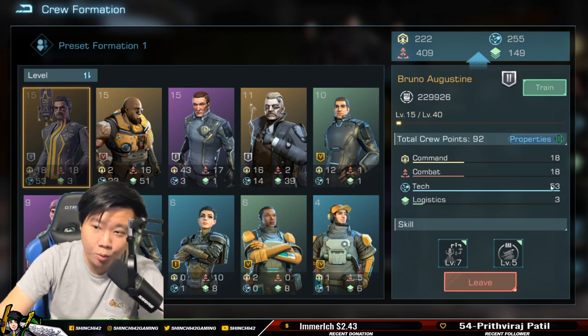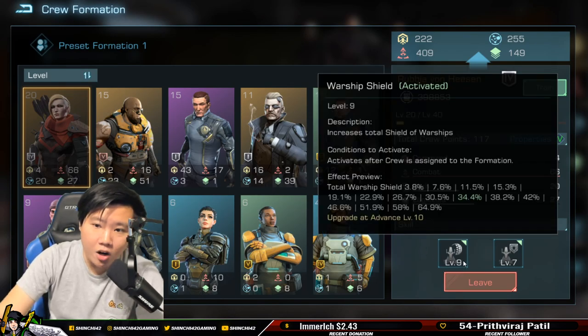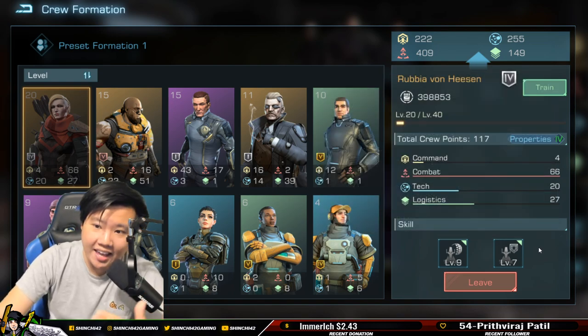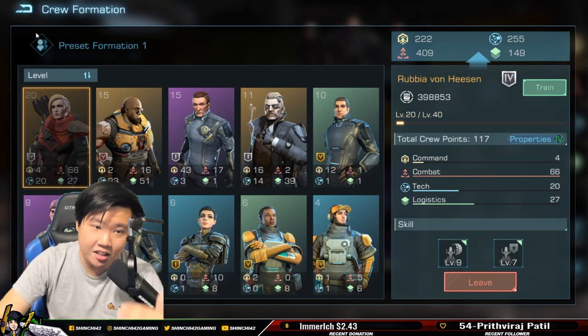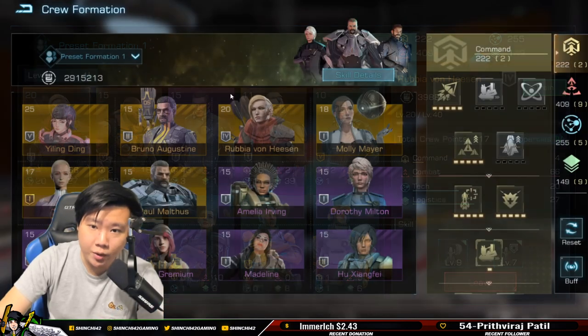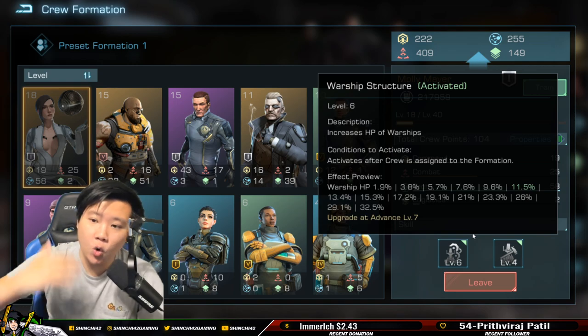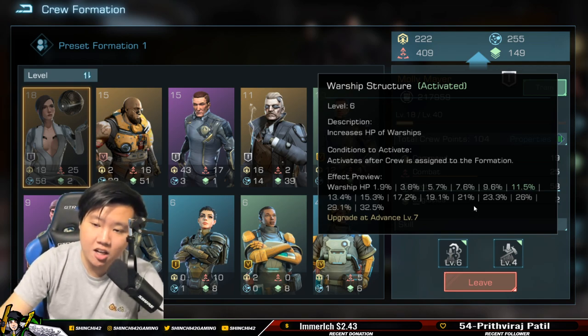Bruno is a tech provider and tech specialist — we're getting an insane amount of tech points, 53 points for tech. Rubia is a combat crew giving warship shield; I'm not big into warship shield but I really like armor. Rubia Von Hessen is rank 9, and really strong for combat. I have her at level 20.